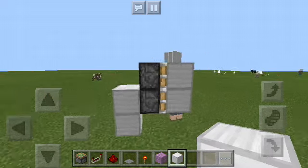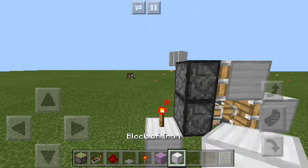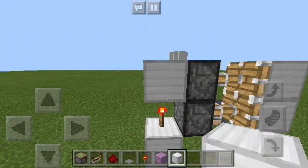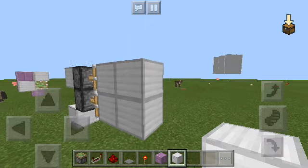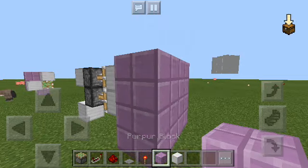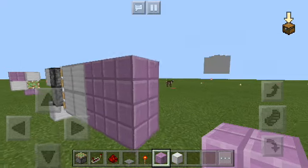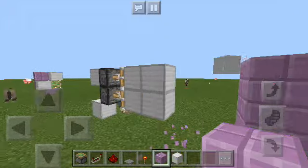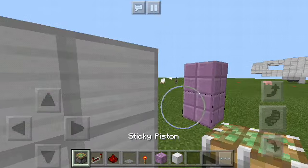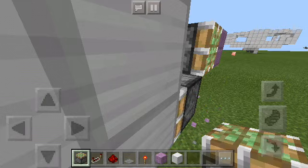I'm going to use blocks for continuity purposes so you can see it easier. And I'm going to demonstrate what a 2x2 piston bolt does. So, a 2x2 piston bolt is very, very basic, so don't worry. You'll really like this one if you're building something interesting for your base.